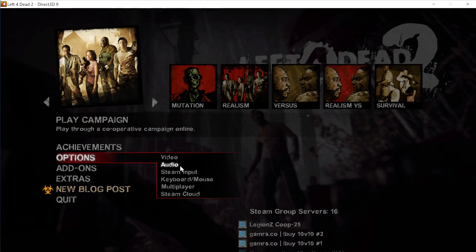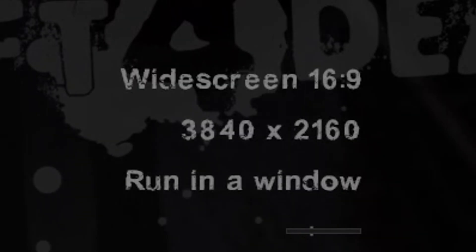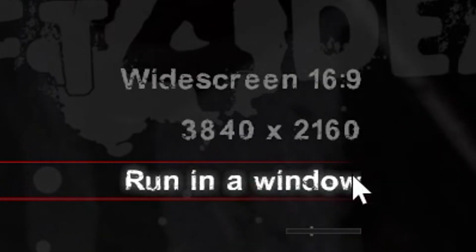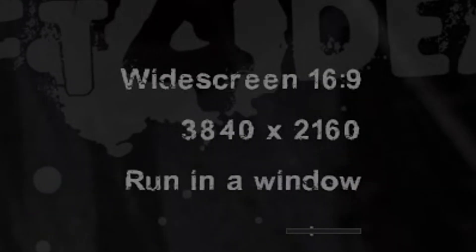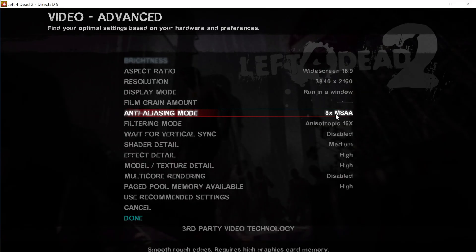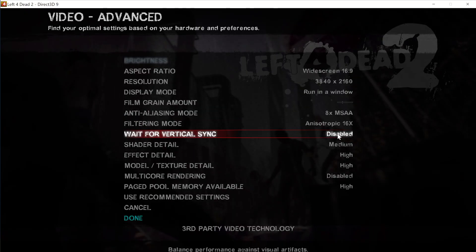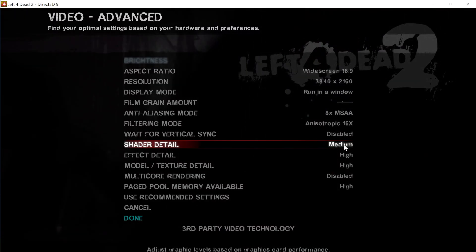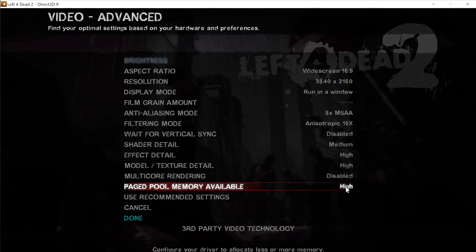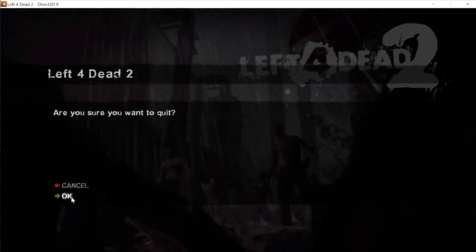I recommend using these settings for better textures and a much better looking overall experience. Go to Options, Video, and Advanced Settings, and make sure your settings are the following: Aspect ratio is widescreen 16 by 9. Resolution doesn't matter, but it's better to make it native. This isn't going to cause lag, as the game window isn't going to be mirroring your display — you just use SteamVR view for that. Display mode set to run in a window. Filmgrain, leave that as default. Anti-aliasing mode set to X8 MSAA, and filtering mode set to Anisotropic 16x. Wait for vertical sync should be disabled. Shader detail set to medium. Effect, model, and texture detail set to high. Leave multicore rendering off in most cases, and page pool memory set to high. You can lower shaders, textures, and pool memory more if your performance is poor, but these are the settings you should aim for.